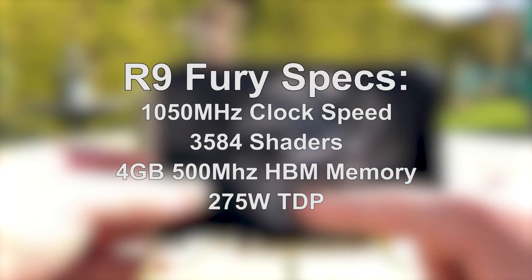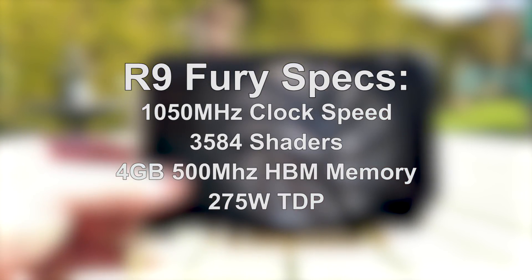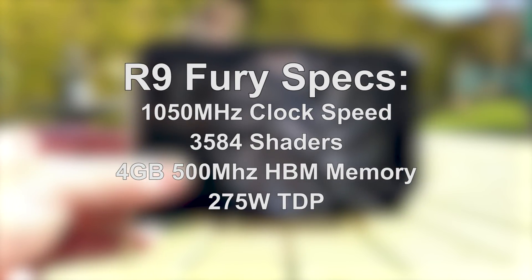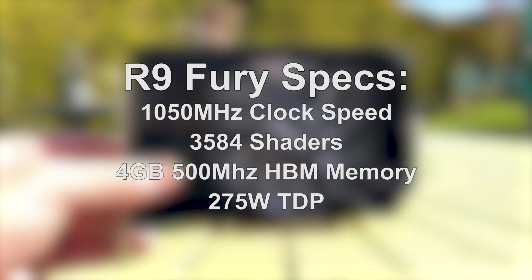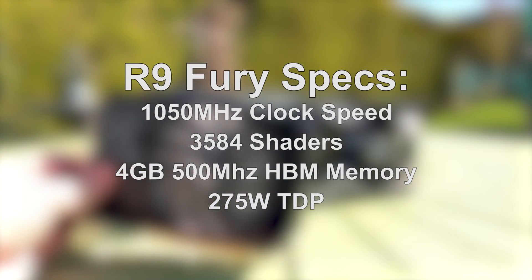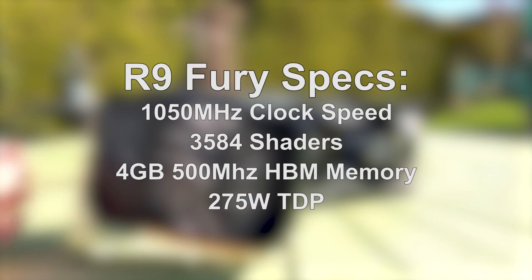Spec-wise the Fury is clocked at 1050MHz, features 3584 shader cores and 4GB of HBM memory clocked at 500MHz. It requires two 8-pin connectors and has a 275W TDP.